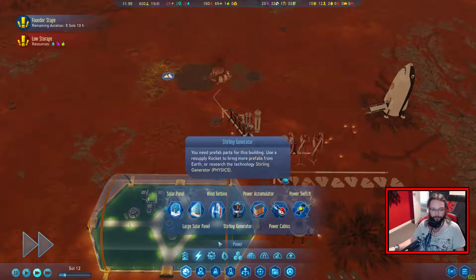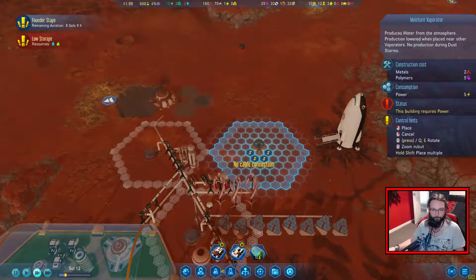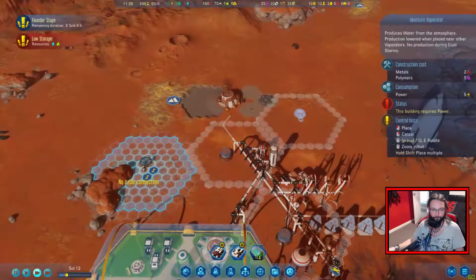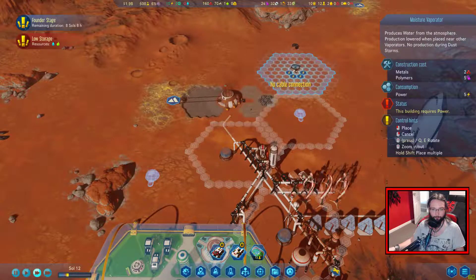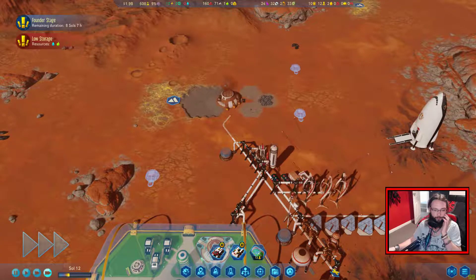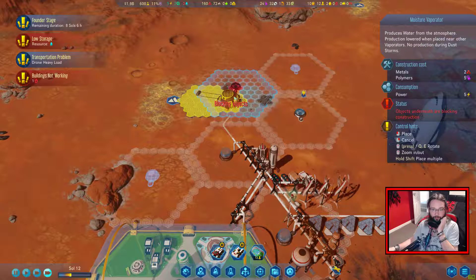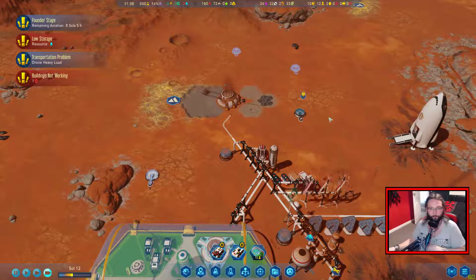Now we can put down our moisture generators. Let's put one there - need to hold shift. Don't know why my Steam overlay keeps popping up when I do that. One there, one there. We'll see where they build from there. Oh, actually it's popped up already. So that would allow me to put one right in the middle. Let's plug them all around this way.